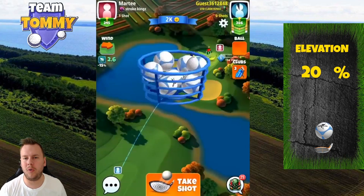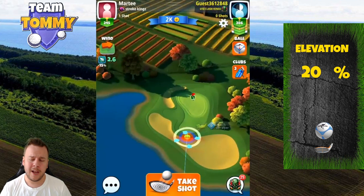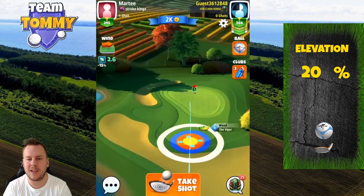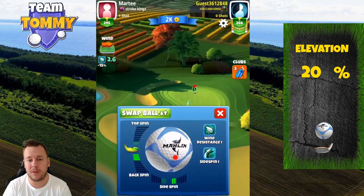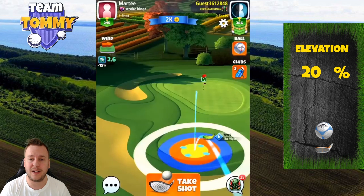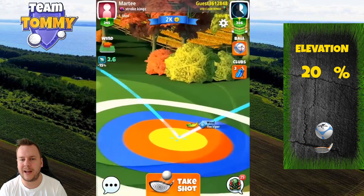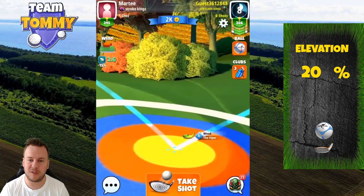We come to hole number two and here we are either going to play with the sniper or the viper. The deciding attribute between the two is the backspin. If we have the sniper at level five with three bars of backspin, that's the club to play with; otherwise it's going to be the viper. We're going to have to play very close to the rough line at the bottom if only able to use three bars of backspin.